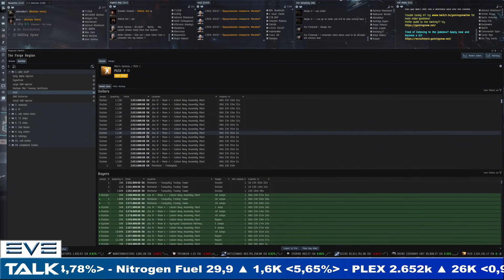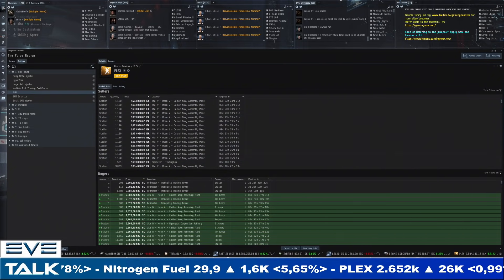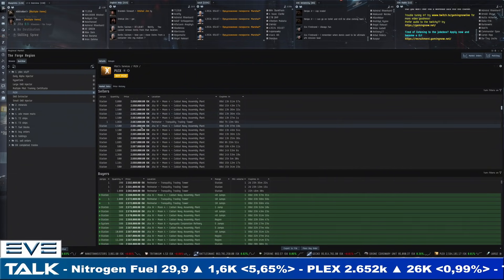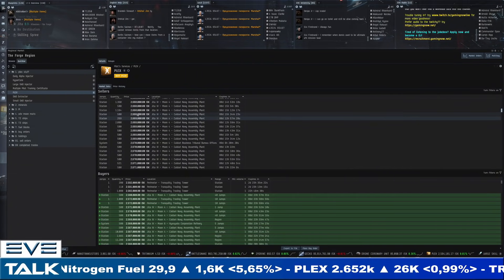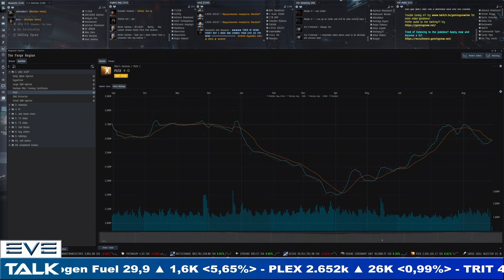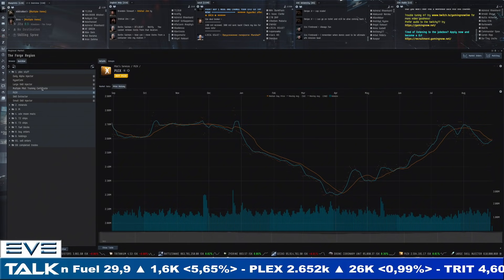There's a decent amount of selling happening — a lot at 2653 — and you have to go quite high to reach 2.7 million, so supply is ample. But the mall is actually picking up a little bit, pushing that average price back up.